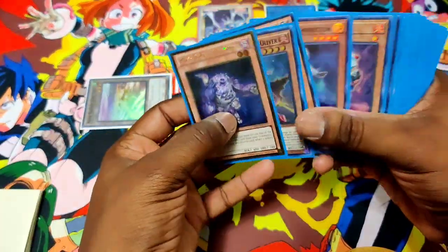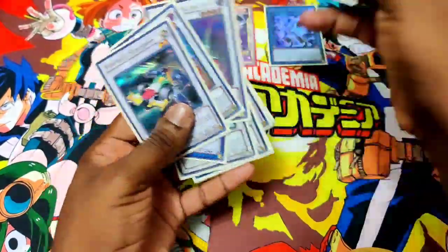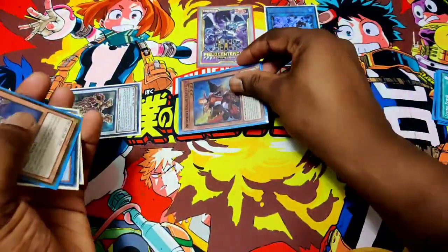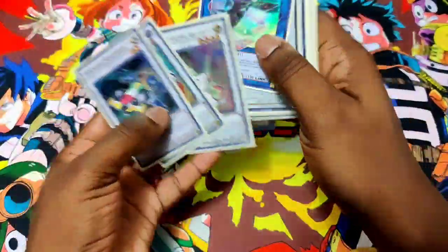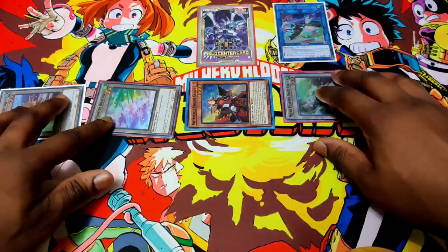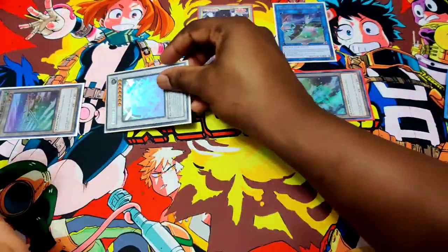We use Needlefiber's effect and we're still going to play Plague Spreader Zombie, then Martial Metal Marcher. You'd think we'd bring back Captain Roland, but no — we're actually going to bring back Oliver. There are a lot of interactions that come up with Oliver, and this is one of them. Two machines — one of the Link 2s equals Auroradon. Auroradon activates to summon three tokens. We have a level 4 tuner and a level 3 non-tuner, so three plus four equals seven — that's Power Tool Dragon.